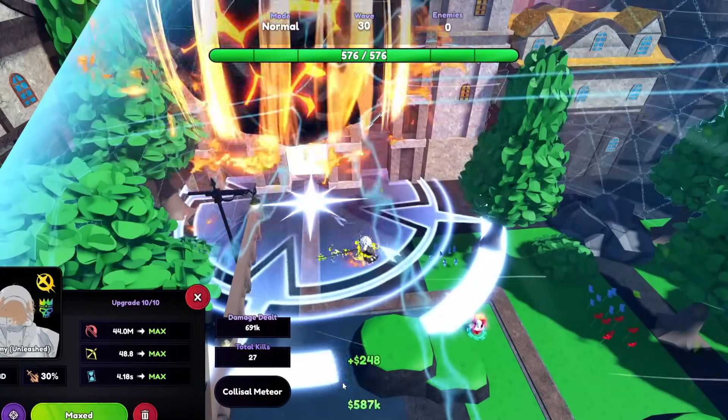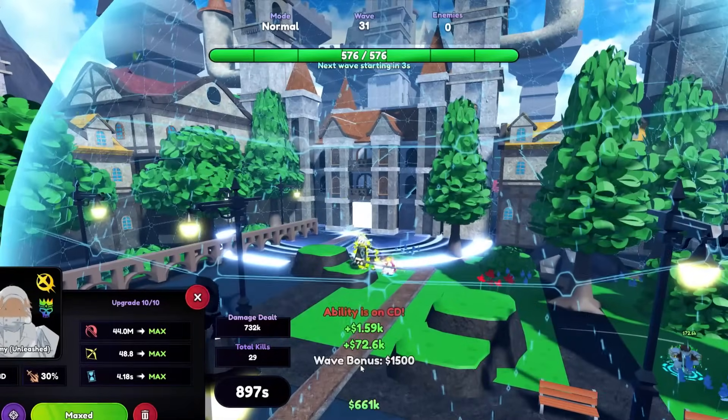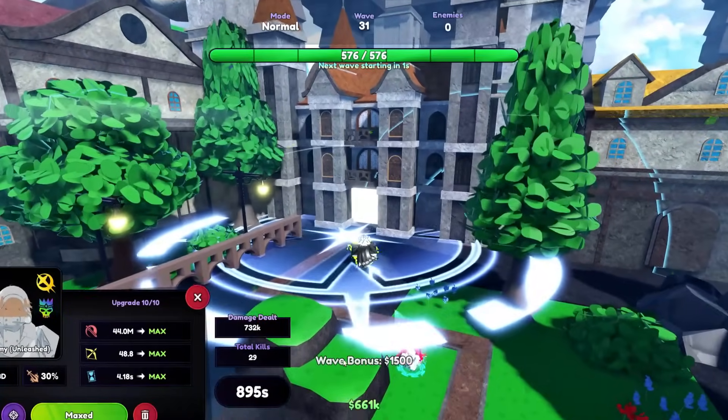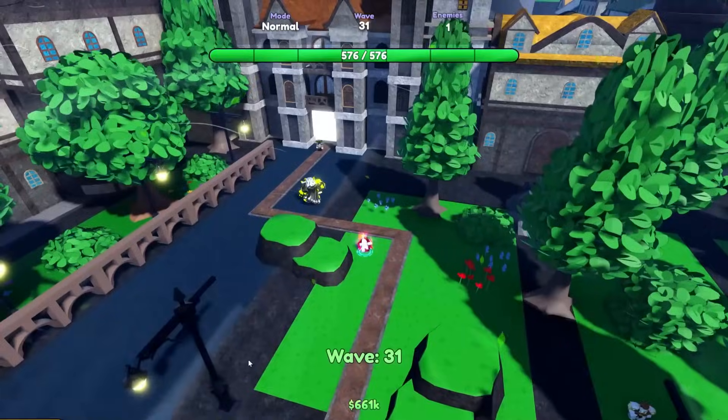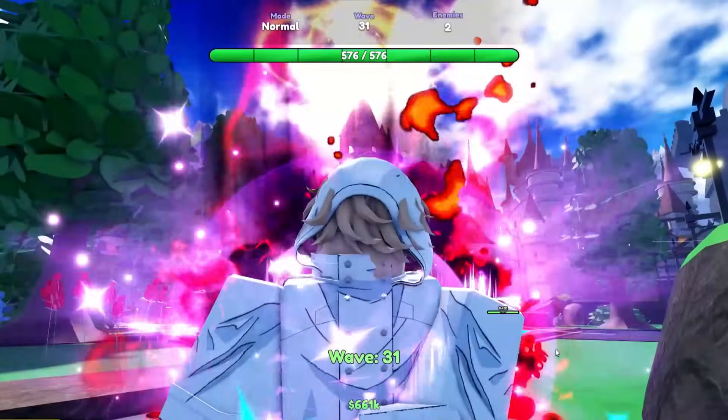Grammy gets an ability at later upgrades — when activated, it will deal 15 billion damage to all enemies in Grammy's range, which is extremely overpowered. Grammy Unleashed's best traits are Glitched, Avatar, and Overlord.